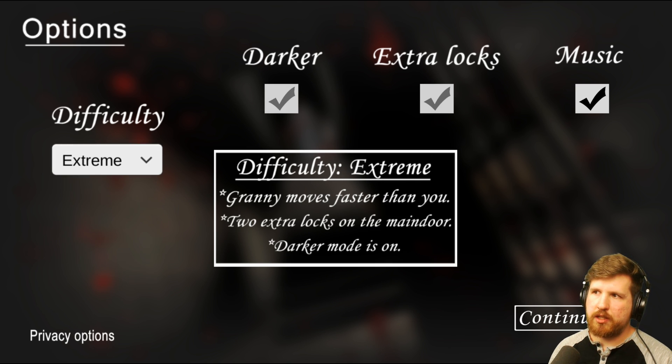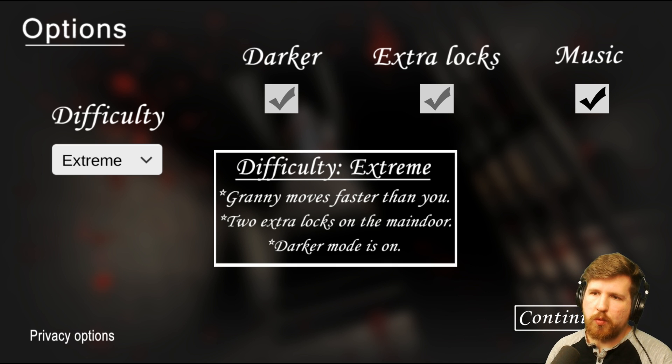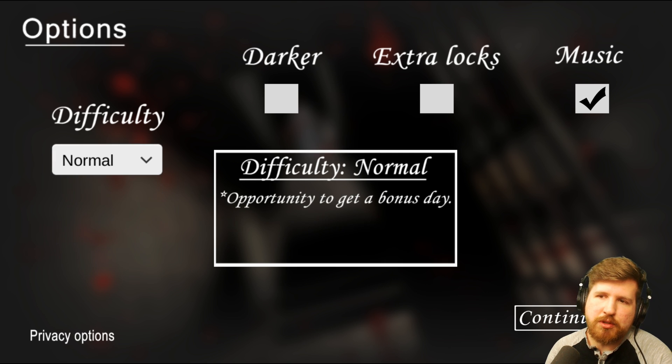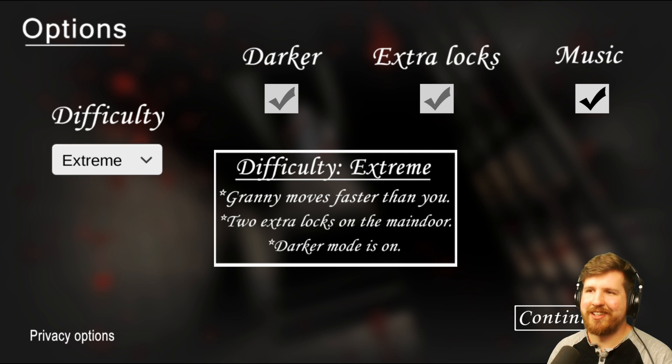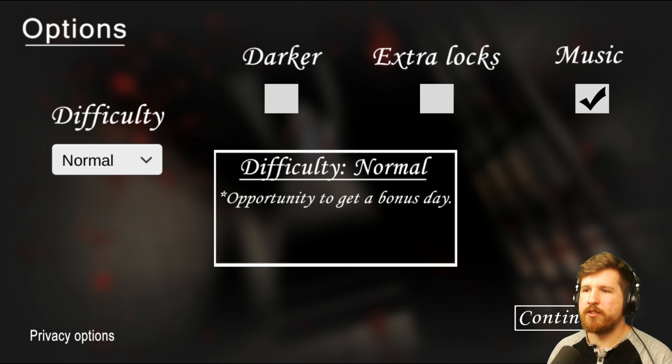I don't really see the point in playing it again on extreme since we've already beaten it. The only things new in this update that I'm aware of are a new area, a couple new items, and even a new weapon. So in order to just see what those are like, we're gonna play on normal. The only difference between extreme and normal: it's on darker mode so it's a lot easier to see, there aren't extra locks on the door, and granny is a lot slower. If you want to see me beat it on extreme I'll leave a link to that video in the description and at the end of the video.